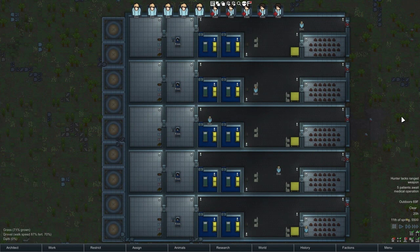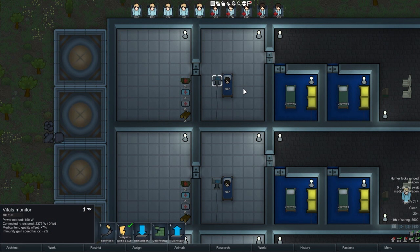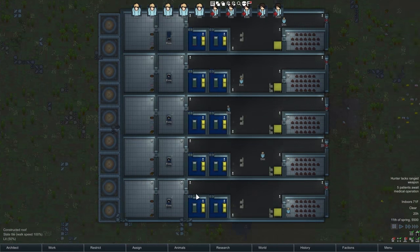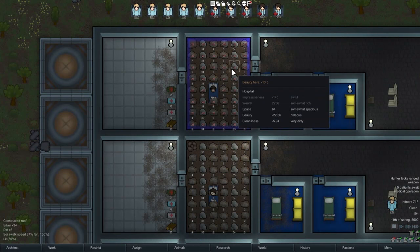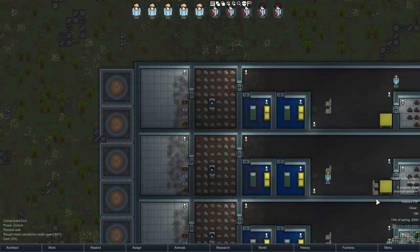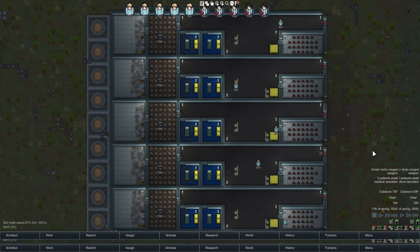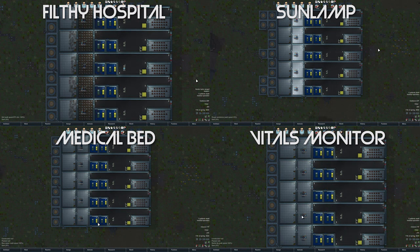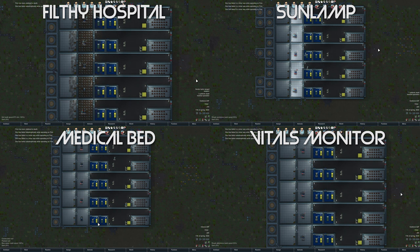Next we'll look at the rooms themselves. We've got four different tests: one where we've added a vitals monitor into the hospital room, one where we've replaced the normal bed with a medical bed, one where we've put a sunlamp in the room, and one where we've taken up the floors and made the room incredibly dirty. We're going to run 10 different tests on each to see what kind of different results we get. All of these are using the normal medicine level as a baseline.